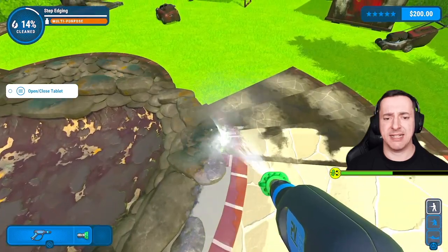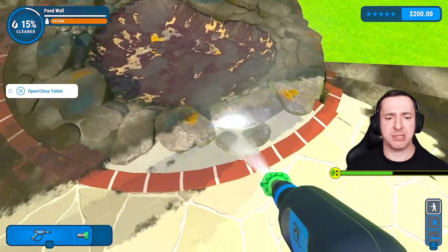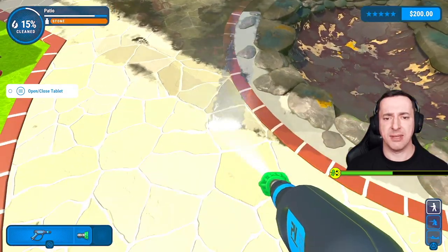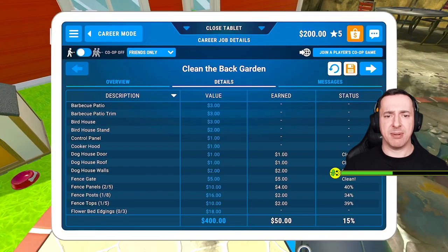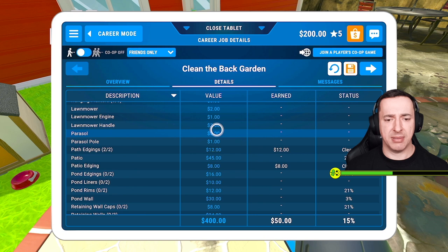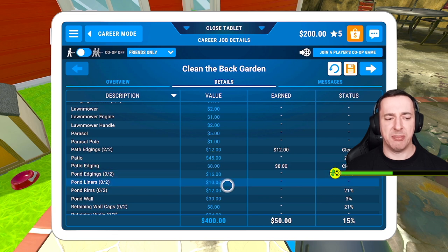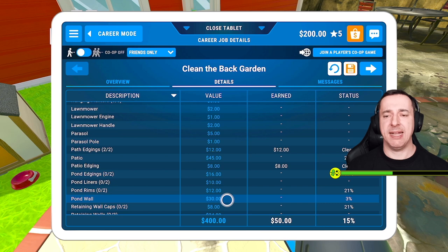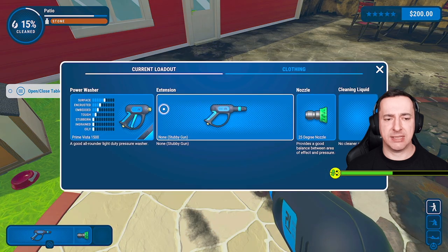Today's mission has to be to get this bit of patio up here pretty clean. Let's have a look at the tablet and see where we're at. The patio is 45 bucks to clean, edging eight bucks which I've already done. There's the pond engine, pond liners, pond wall — some big money here if we can sort the patio out.